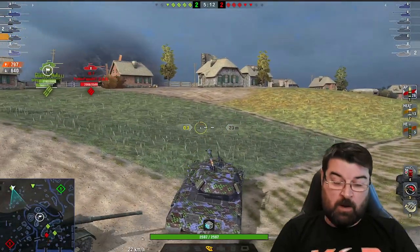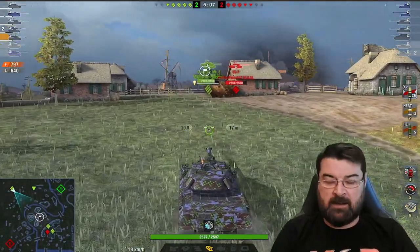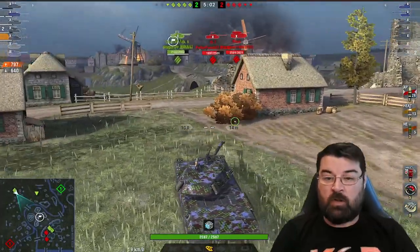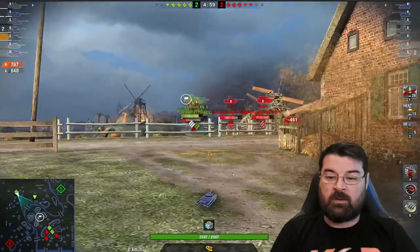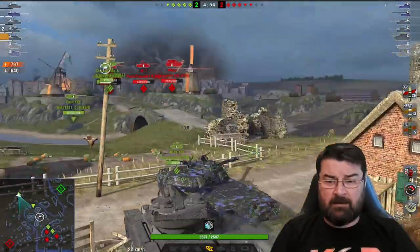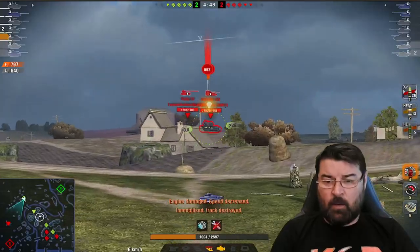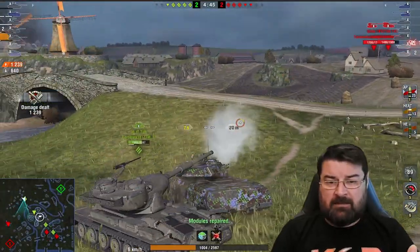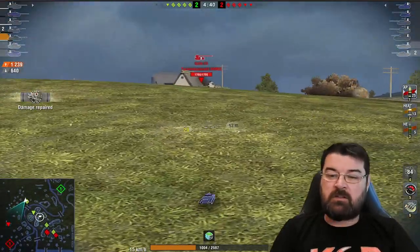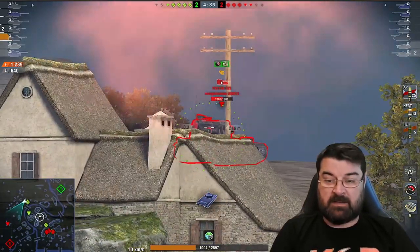The first thing you need to know about whatever tank you're driving — be it a light tank, a medium, heavy, or a TD — is to understand your tank. You need to know what your tank can do, what its strengths are and what its weaknesses are. If you don't know what your tank can do, automatically you're on the back foot. Secondly, you need to understand the maps, because you need to know where to put your tank to get the maximum benefit out of it.